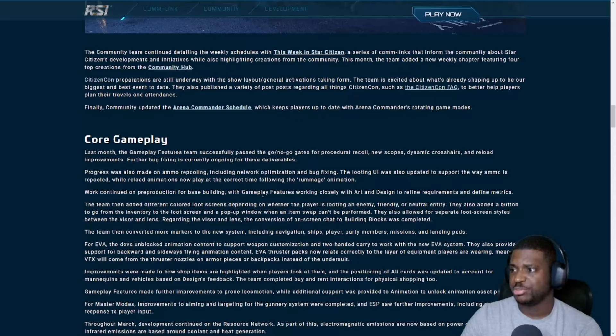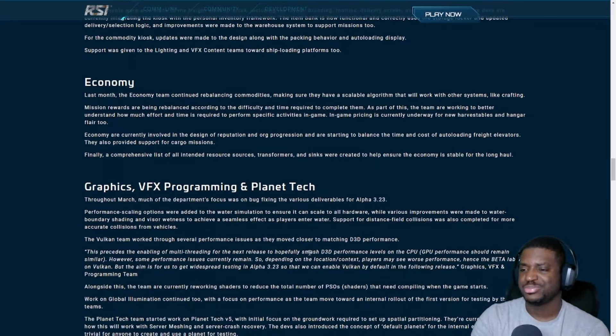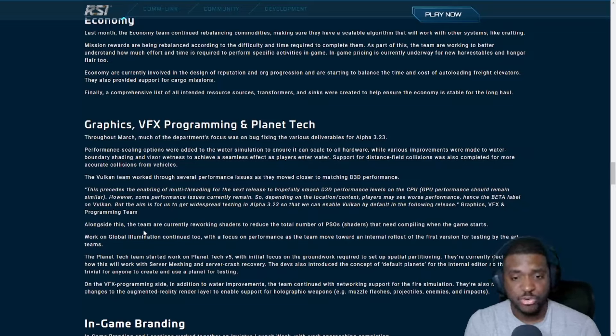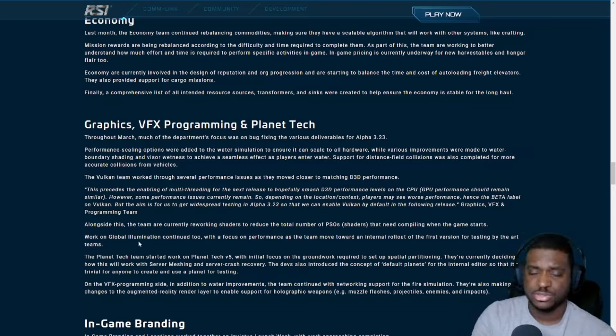Work continued on production for base building, with gameplay features working closely with art and design to refine requirements and define metrics. On graphics — they're working on Vulkan, which was recently added to the new PTU patch as a proper menu setting. You restart your game and you're running on Vulkan. There aren't huge performance differences yet because CIG has Vulkan limited to just one CPU core right now. They're going to enable multi-core at a later date, which will be really exciting.